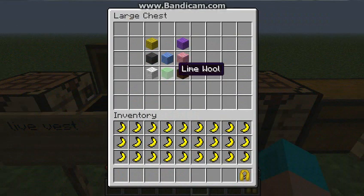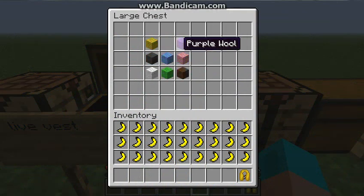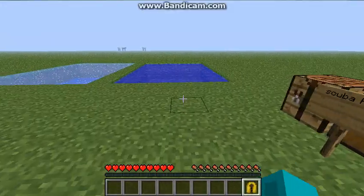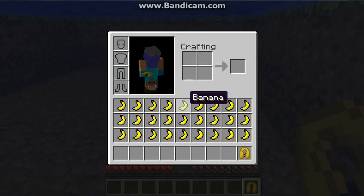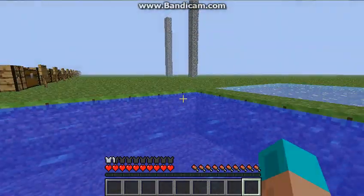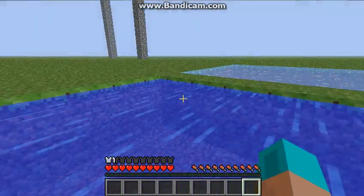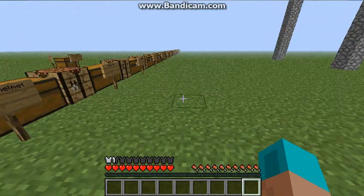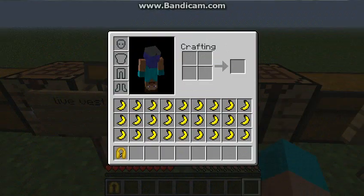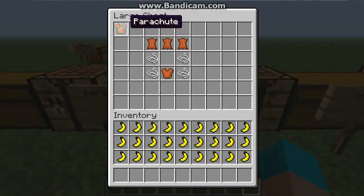Next is the Life Vest. Every single wool color is compatible with the life vest, so no matter which wool you put in it will always make the life vest. If you sit in the water it will just keep bobbing you up constantly, so obviously you won't be able to drown. It'll just keep bobbing you up and you can still move around. That gives you one and a half armor.